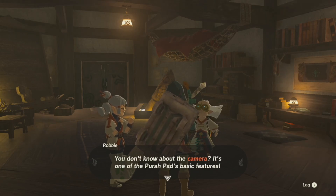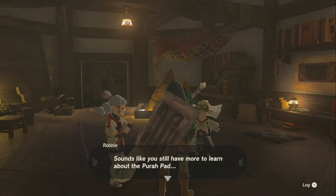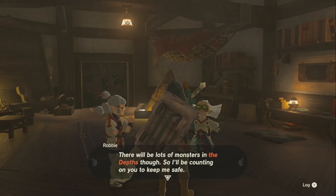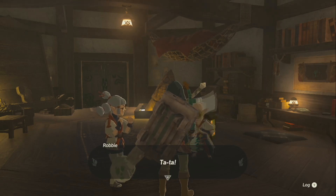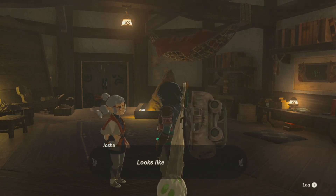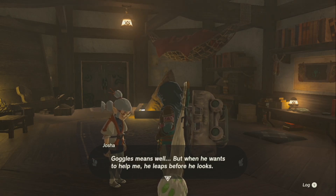The camera is one of the Purah Pad's basic features — with it you can capture nearby scenery as an image and store it on your pad. There will be lots of monsters in the depths so I'll be counting on you to keep me safe. We should enter through the chasm just south of here. I'll go on ahead — ta-ta! And he's out of there — he's so fast. Looks like he's gone.